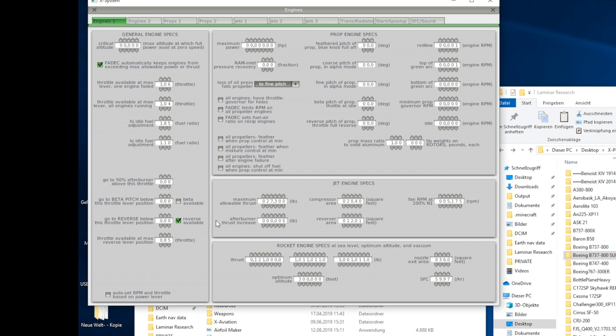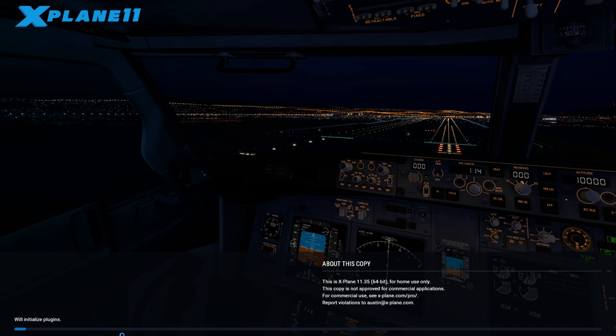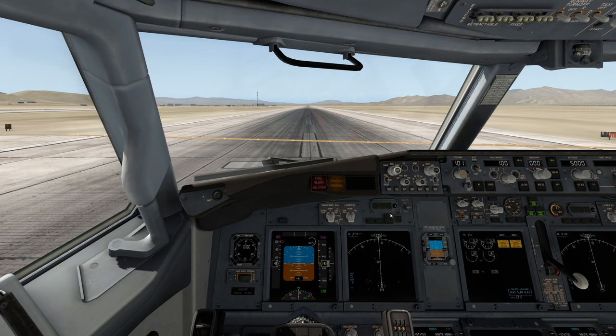Let's go ahead and set the numbers to this - just random numbers, I don't even know. Let's save this and go back to Area 51. Nice airport, isn't it? I think this is a bad idea.